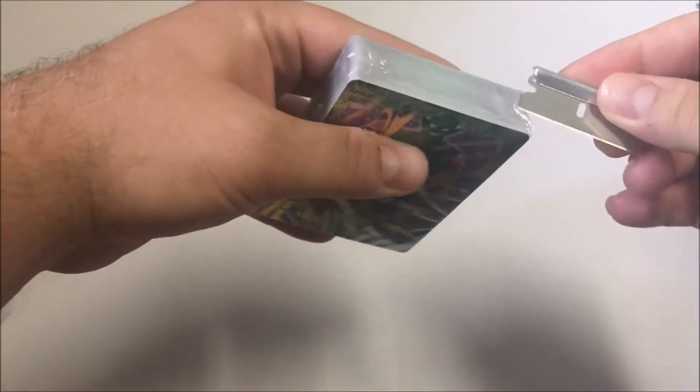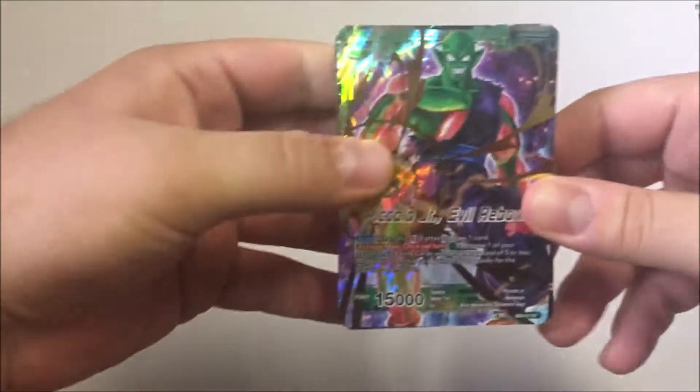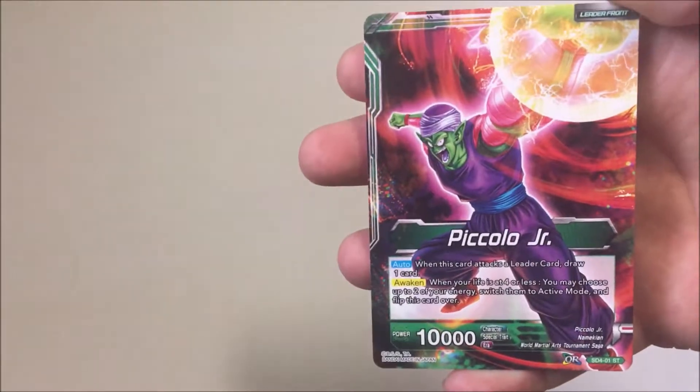I'm a little afraid of opening it. I'll just cut it a little bit so I can rip the rest of the plastic off. So we have the titular Piccolo card: Piccolo Jr. The Evil Reborn. And on the back, just regular Piccolo Jr.